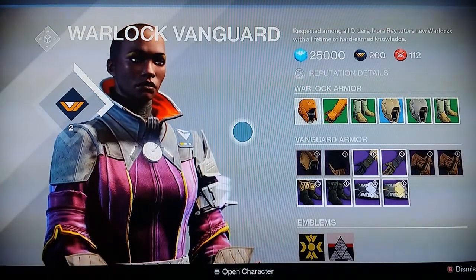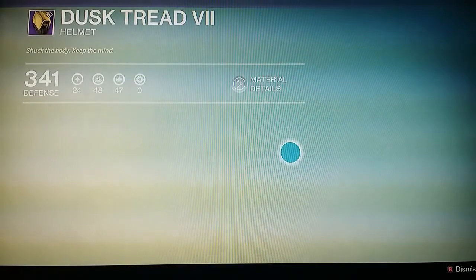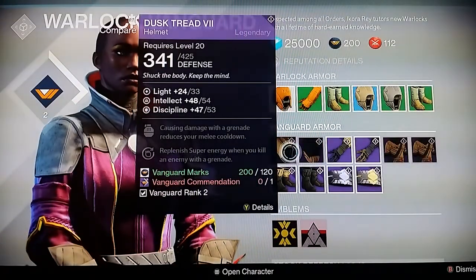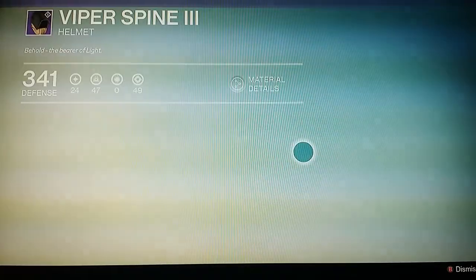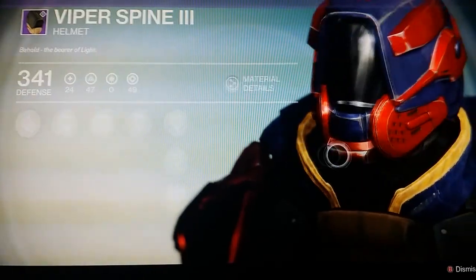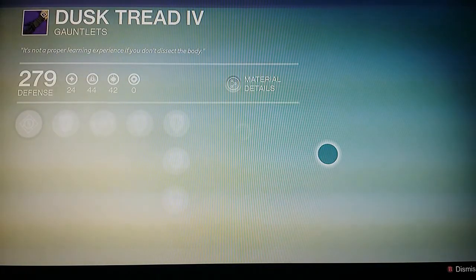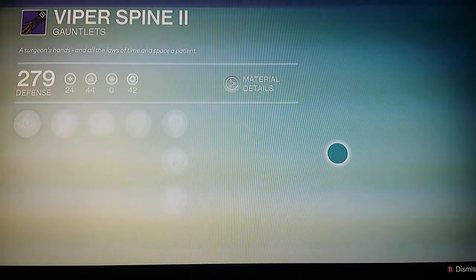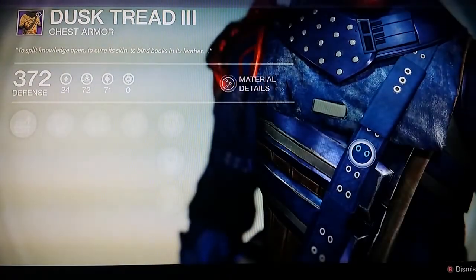While madness works on that, we can go over to the warlock section and see what they're offering. There's some new stuff — this juggernaut-looking gear looks nice, but it requires a vanguard commendation, which seems new. Maybe you get one every time you level up with the vanguard. There's also Viper Spine, which has a new style for warlock helmets and looks pretty nice. Moving on to the arms — nothing too great, but noticeably different from the standard game.